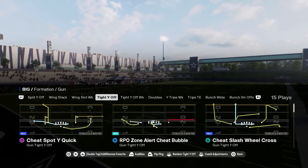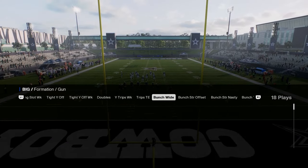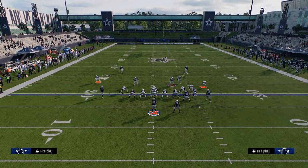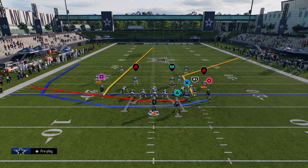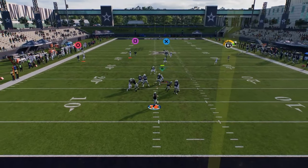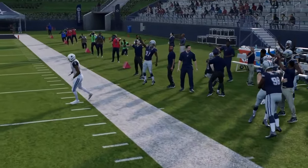The best type of cheat motion plays are essentially cheat motion streaks. I'll show you one out of the bunch strong nasty — I think this is only in the Packers playbook. It has this cheat motion to the left side, and what makes this cheat motion really good is it can sometimes basically just cook man coverage. It can also do a really good job at attacking cover two.